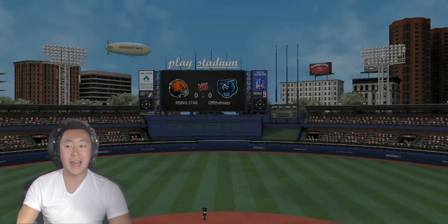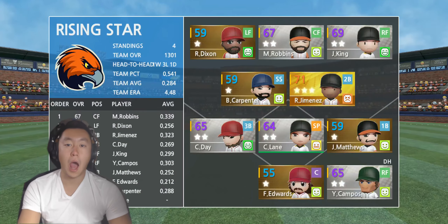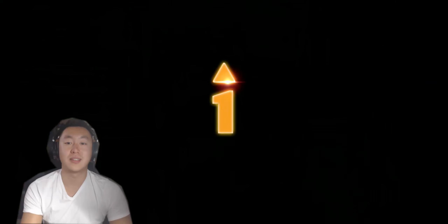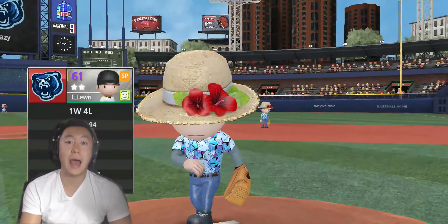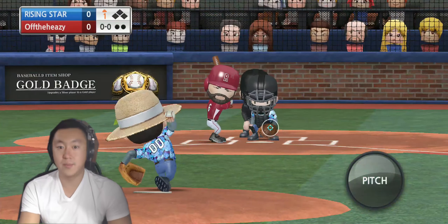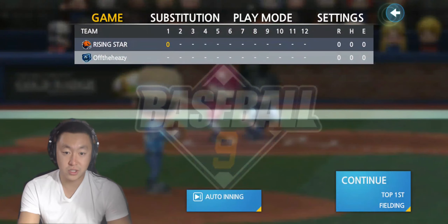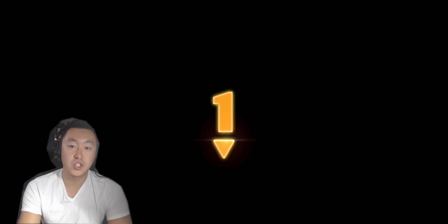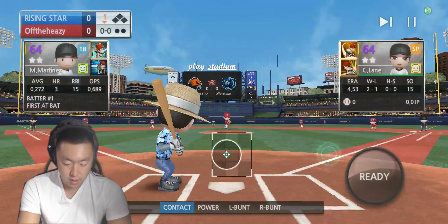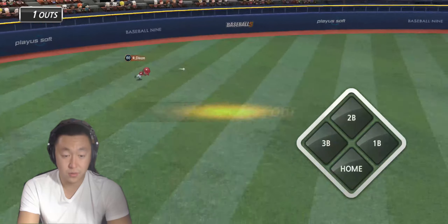Hey everyone, welcome back to another challenge Tuesday video. Today we'll be hopping back over to the offensive side — batting — and we'll be doing another batting challenge. As you can tell from the title of the video, we will be using the power hit only today. I know a lot of people have debated between only using power swings or saving it for clutch situations late in the game when the other pitcher's tired. Hopefully this video will shed some light on what it's like using the power hit every single at-bat and let's see what the results are.